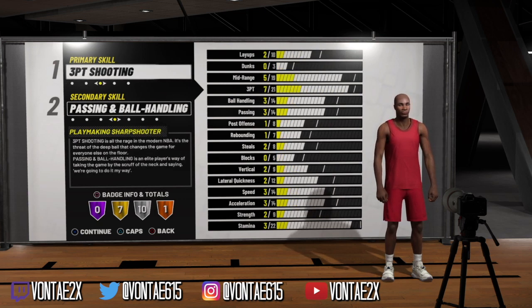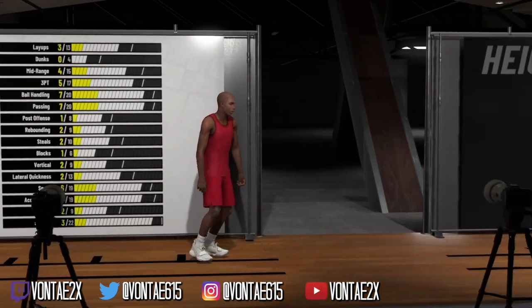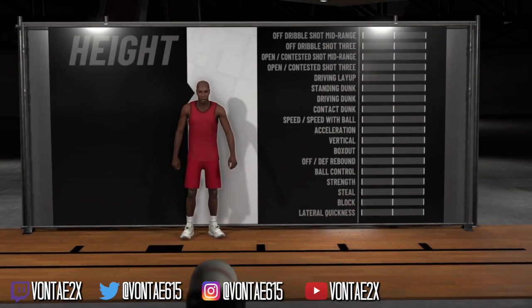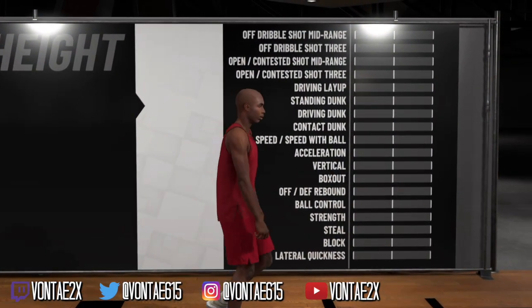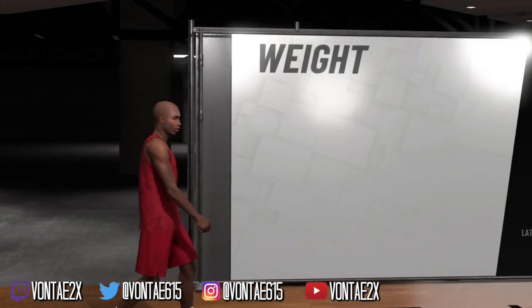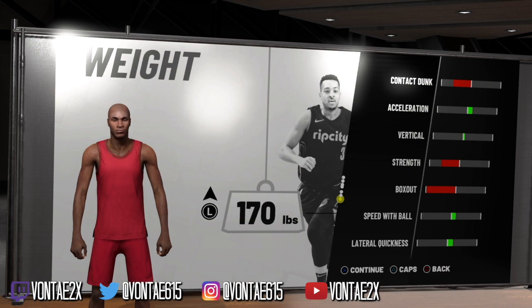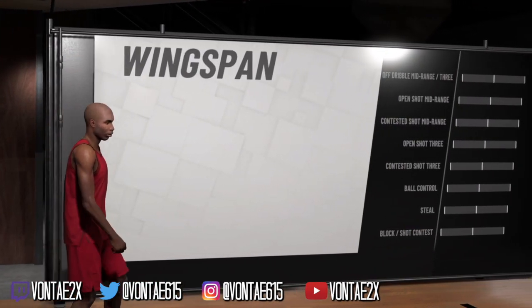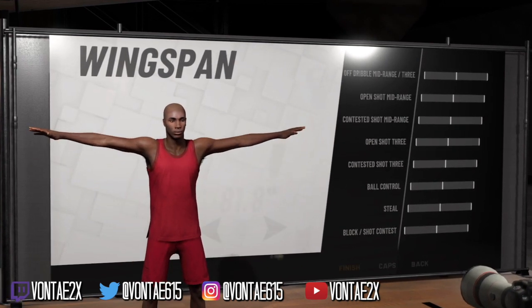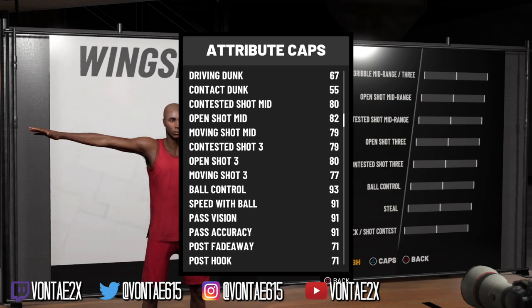That's what these two builds look like side by side on default. Now going back to the Play Sharp build setup: keep the height at 6'3, put the weight all the way down to boost acceleration, vertical, speed with ball, and lateral quickness — those are key. We're gonna look at the wingspan at the lowest setting and see what it looks like before we adjust.